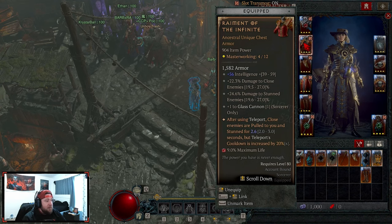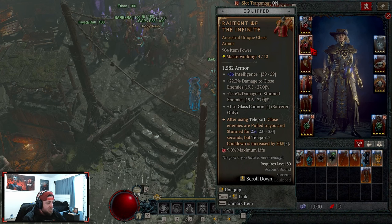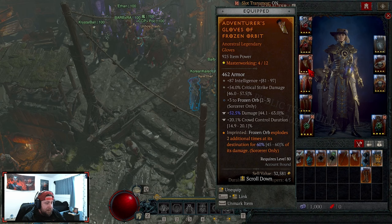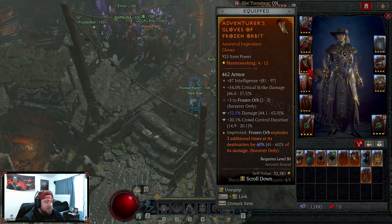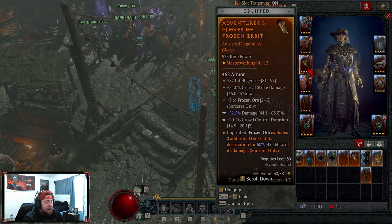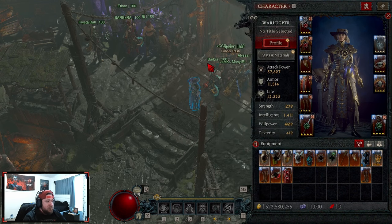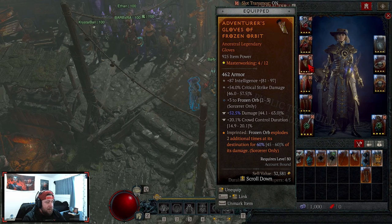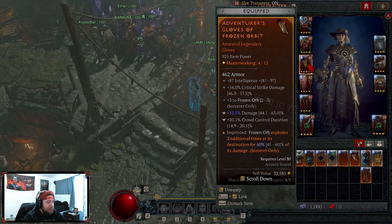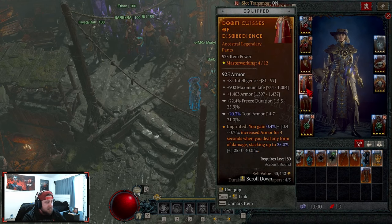Next is Raiment - this is a very easy item to get especially in World Tier 3. All the stats stay the same and when we teleport we're going to pull in and just destroy stuff. In our gloves we're doing Frozen Orb - get the highest roll you can, 60 does more damage. We're doing Intelligence, Crit Strike Damage, Frozen Orb, and Damage. Crowd Control on the utility is not great here.